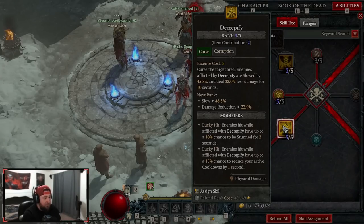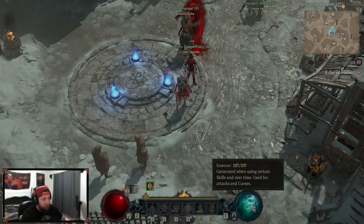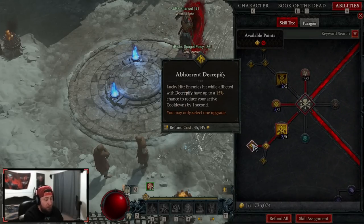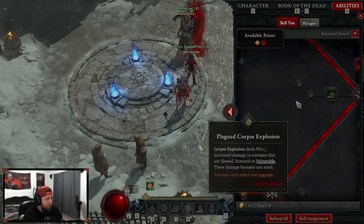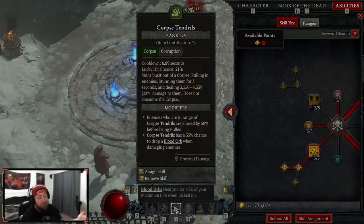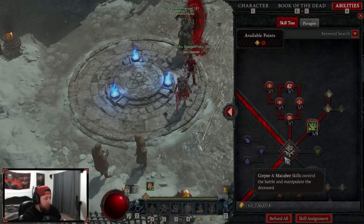Decrepify is our main curse — it slows enemies and has a chance to stun them, but more importantly we're going to generate all of our essence back once we decrepify. We're going all the way into Aberrant Decrepify. Even though it's a lucky hit, with as many hits as Blood Nova does we should be able to proc it. This gives us cooldown reduction of one second — the main cooldown we want reset all the time is Corpse Tendrils for infinite pull and stun, and to help recast Bone Storm.